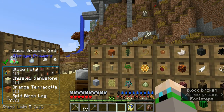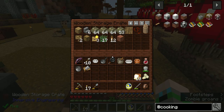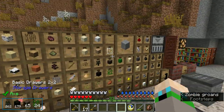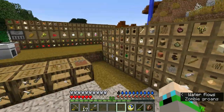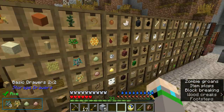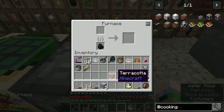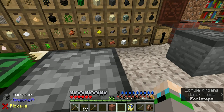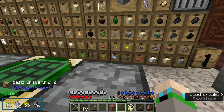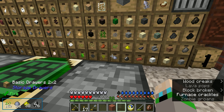That's orange terracotta — I want just regular terracotta. I have one; let's make five more. We will need clay blocks. How many do I have? Five. It's not like we can't make more, because we have a ton of clay — 300 clay balls. That's a lot of clay blocks, so we're good.